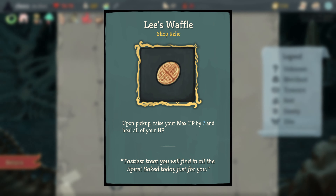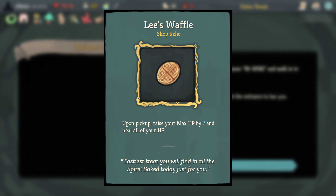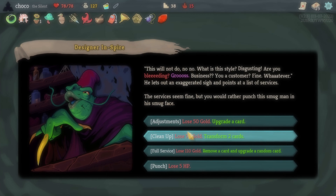Lee's Waffle references Lee, who was a friend of the developers. He was known for having a waffle machine at work, and so they included this relic for fun.